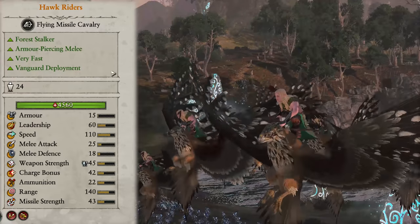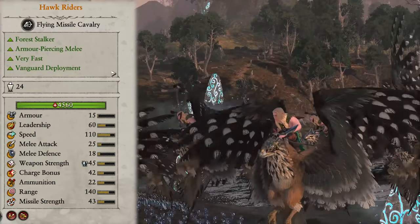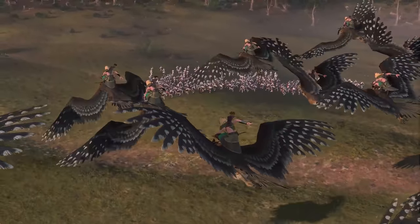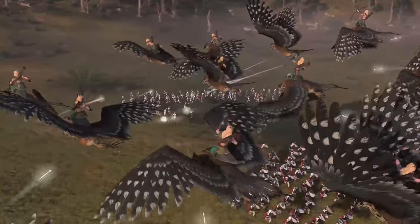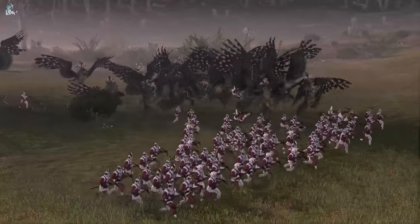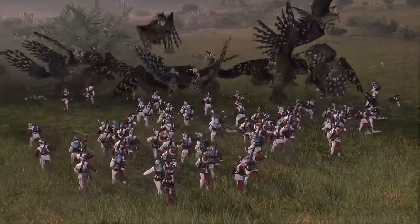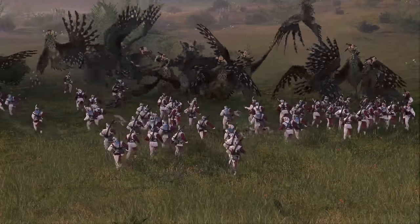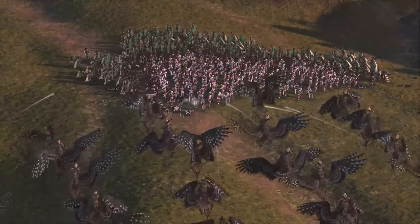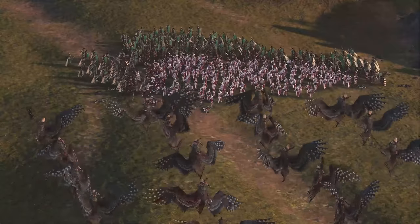Next we have Hawk Riders, the one and only flying cav unit in the roster. They are extremely maneuverable with fantastic speed and can fly over any ground units. The only real threats to them are other flying units or ranged fire, so as long as you keep them protected from both, they will put in some serious work — especially if you can position them to always fire into enemy backs. Don't be fooled by the armor-piercing melee claims as they still have horrific melee stats, so only send them into melee if they are out of ammo and have no choice. If you're playing as the Sisters of Twilight, you can take a few more since the Volley of Kernels ability they get is stupidly strong.